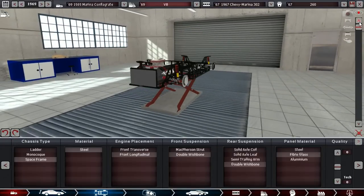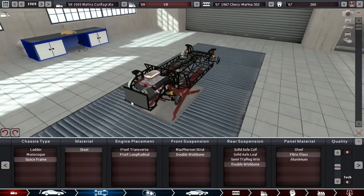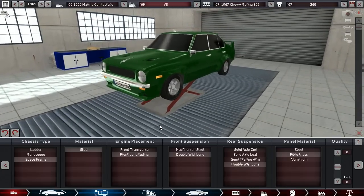It is a small four-door sedan with a steel space frame, double wishbones all around, fiberglass panels, and longitudinal engine placement. You can already see what's in here — small car, big engine.